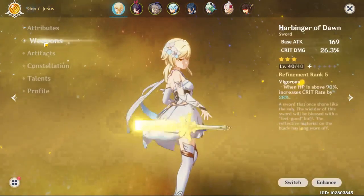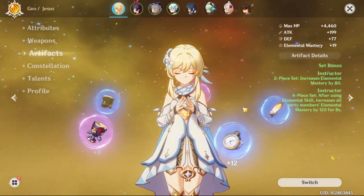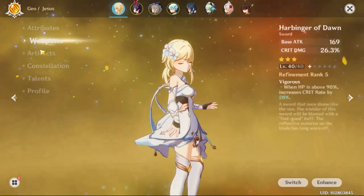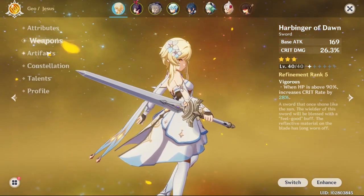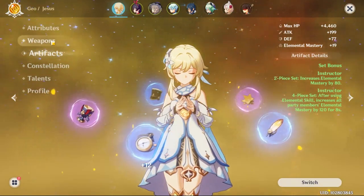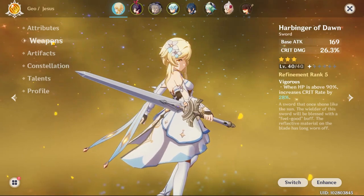Weapon and artifacts are basically your gear — your weapon and other equipment that other games call armor, accessory, helmet, etc. We're not going to cover this in this video because it will be another video's content; otherwise this video would be really long. It's also quite in-depth and very important how you understand how to equip your character.